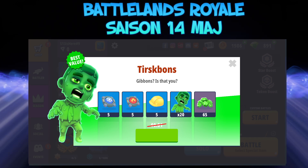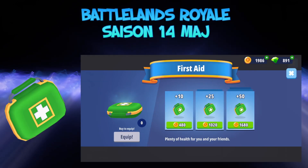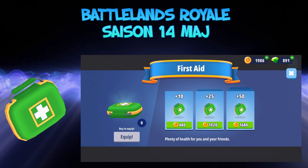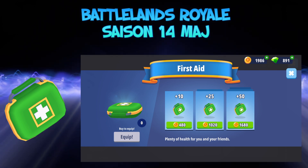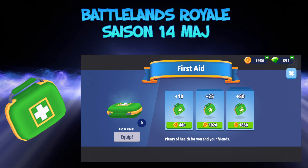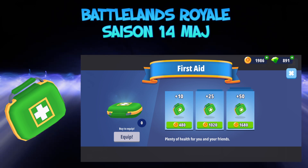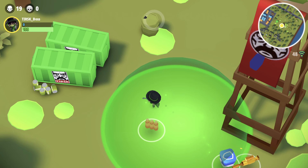On va passer maintenant au nouveau consommable pour cette nouvelle saison. Nous avons le consommable qui s'appelle First Aid, ce qui veut dire premier soin. Je trouve que c'est bien, ça change le jeu — ce premier soin peut donner de la vie à toute l'équipe. Vraiment à utiliser lorsque vous jouez en équipe, parce que vous pouvez donner de la vie à vos coéquipiers. La surface est assez large, donc en squad ils peuvent tous se donner de la vie lorsqu'un coéquipier utilise son consommable.